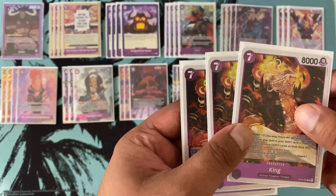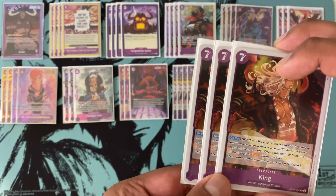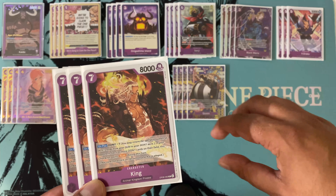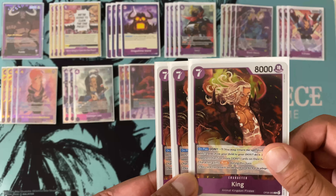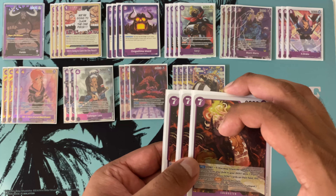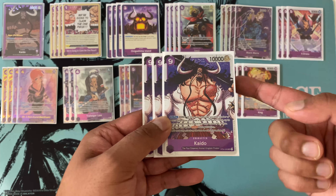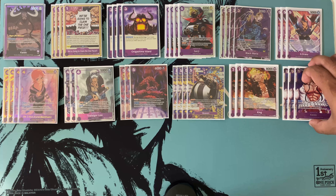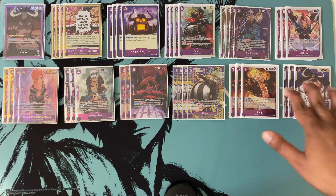We're running three copies of the new seven-drop King. Some lists run two, but I really like that he costs seven with a don minus one. There are key moments where he saves you — he can be played immediately after ten-drop Kaido. Ten-drop Kaido, as long as you have Onigashima, clears six of your don and you get one back, leaving you at five. The next turn with Onigashima you'll be at seven, so you can always follow a ten-drop Kaido with seven-drop King. You have an 8k rush on board and a 12k sitting there — and then a 10k rush the following turn. That 10-drop Kaido into seven-drop King into nine-drop Kaido line is really really good pressure.